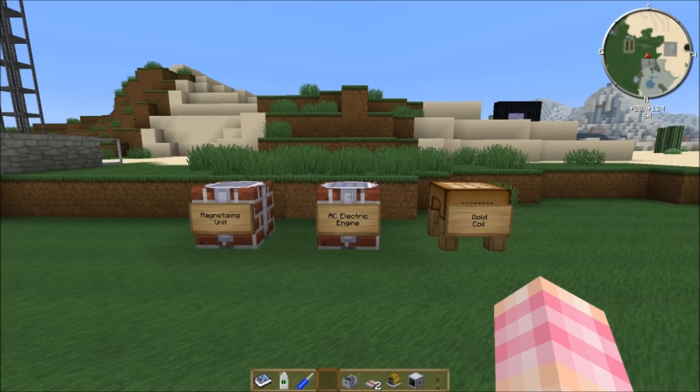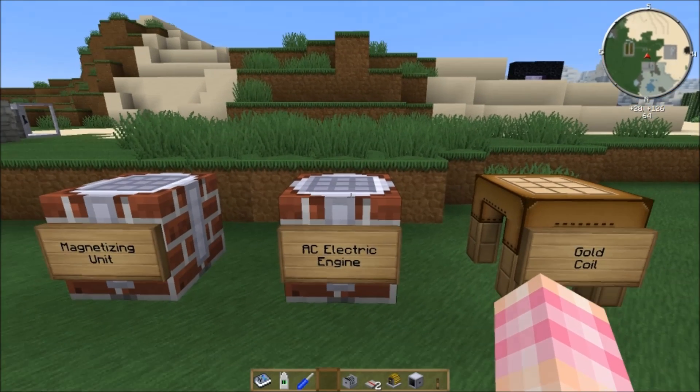Hello YouTube! SentinelH back again for episode 13 of my RotaryCraft tutorial series. Today we're going to talk about another engine — the AC electric engine. In power, it's between the gas engine and the performance engine, so it's twice as powerful as the gas engine. Let's check out how to craft it.